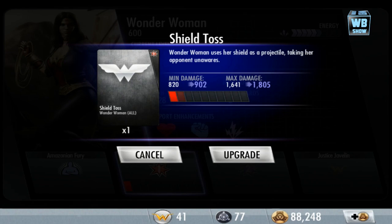Moving on, we have Shield Toss, which is the general Wonder Woman attack — she uses her shield as a projectile, taking her opponent unaware.